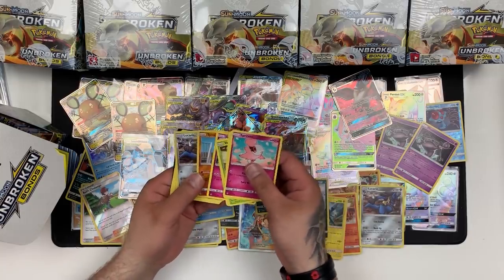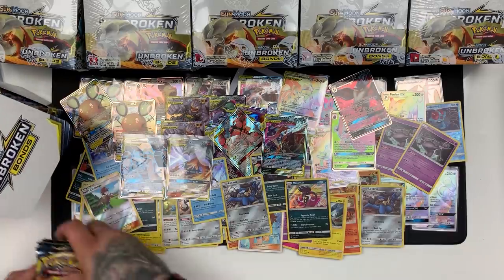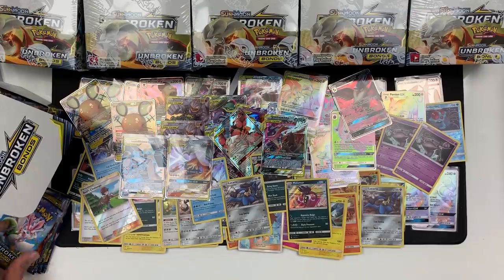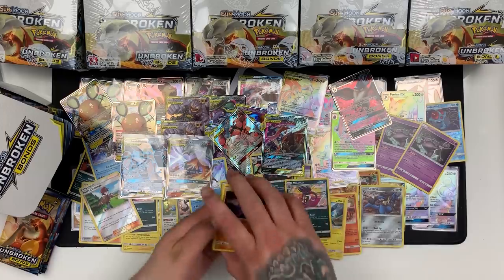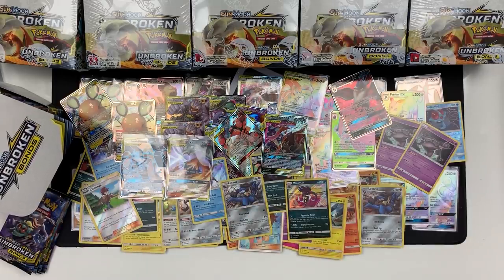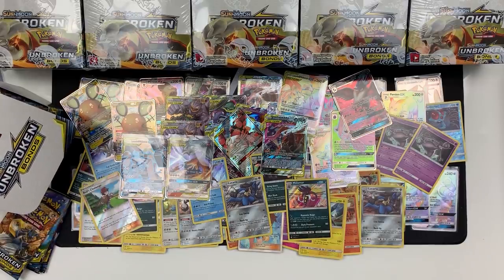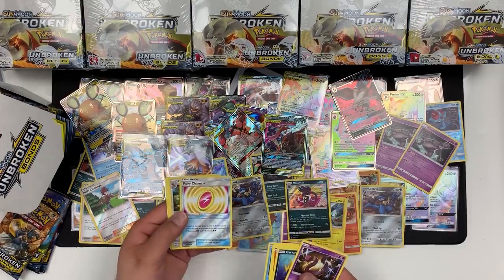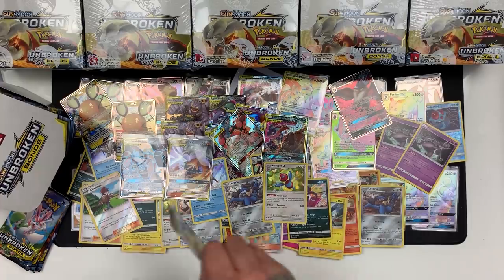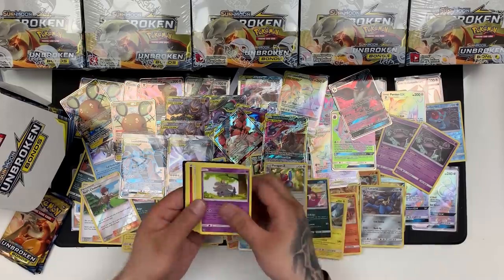Next pack we have Jigglypuff, a Tyrogue and a Lucario Holo. Next we have Litten and a Purugly. Gone so far as seen that and an Alolan Dodrio — you're going to see quite a lot of them. We've got Malamar Reverse and a Marowak Rare. We have Cubone and Aromatisse. We also do international shipping for anyone watching this that isn't in the UK. We've got a Porygon Z Holo in this pack. And we've got Melmetal and a Purugly Reverse. And we've got a Lickilicky in that one.